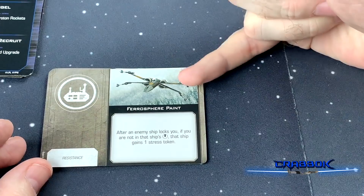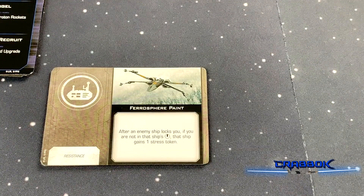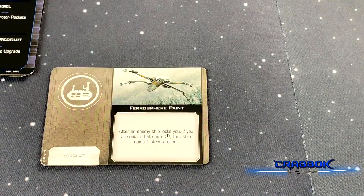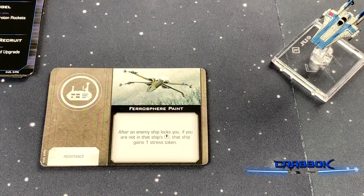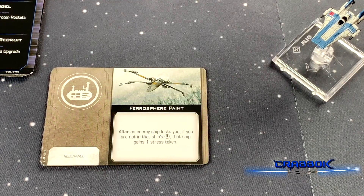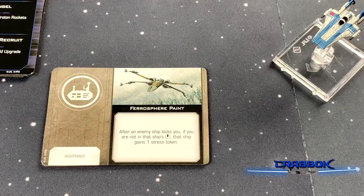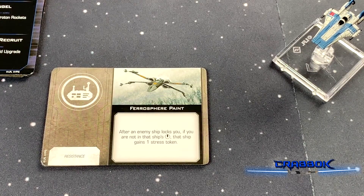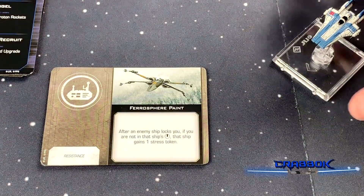Here's the new card — I don't believe you can get this anywhere else. The artwork is teasing what looks like a black one-style Poe Dameron, so we might see one of those in X-Wing 2.0. Ferrosphere Paint: after an enemy ship locks you, if you are not in their bullseye arc, that ship gains a stress token. Since bullseye arcs are kind of hard to line up, this is basically saying target-locking you almost always costs a stress token — pretty solid, almost-always-good tech especially on a small ship. I wouldn't run this on a large ship like the Star Fortress.